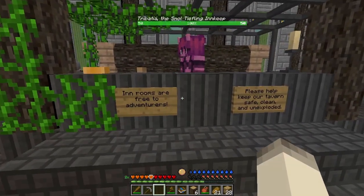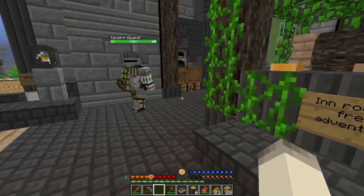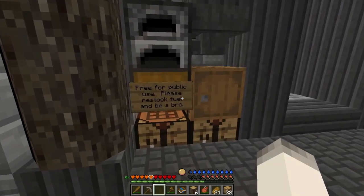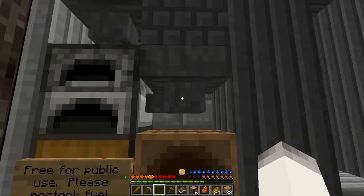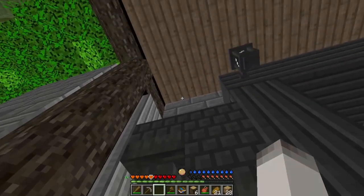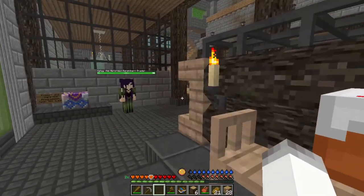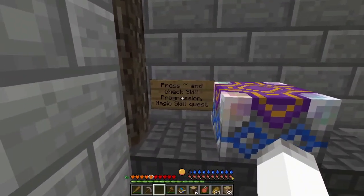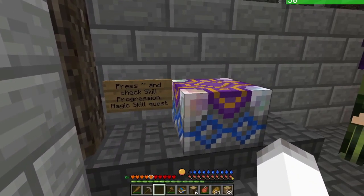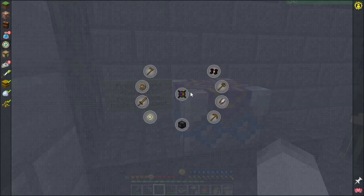Small Tiefling Innkeeper — innrooms are free to adventurers. Please help keep our tavern safe, clean, and unexploded. Feel free to use it — free for public use. Please restock fuel and be a bro. Cool. So if we need to smelt anything... there's cake, we can eat cake. Press that and check skill progressions on magic.